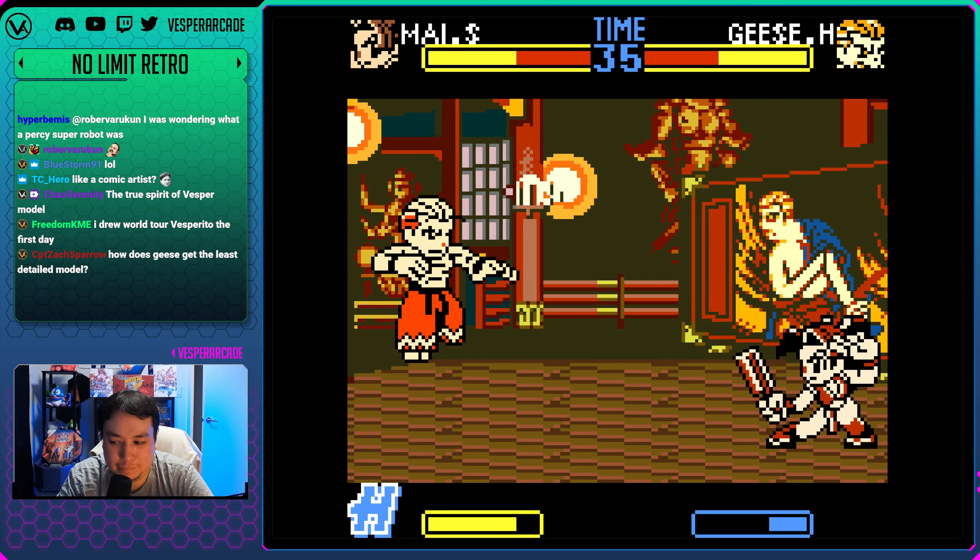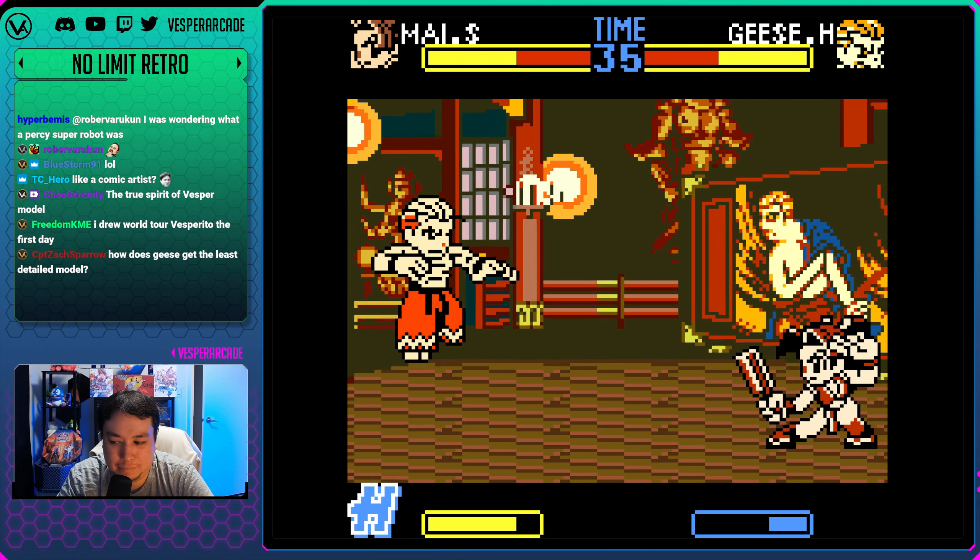Geese has the least detailed model - he's pretty much a dude in weeb pants with no shirt on. One of the distinguishing things about Geese is the scar. Rising Storm! We have full power - triple geyser! Get close to me Billy! Oh clutch!